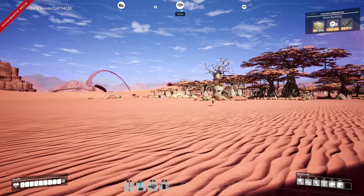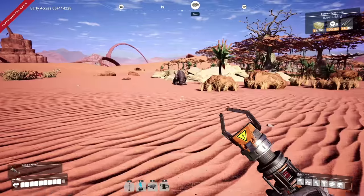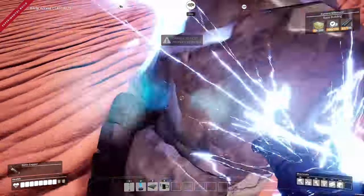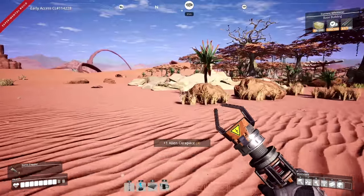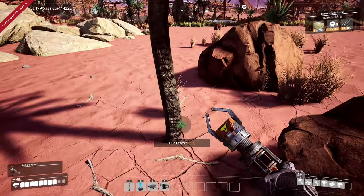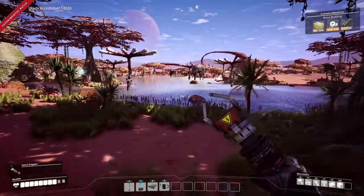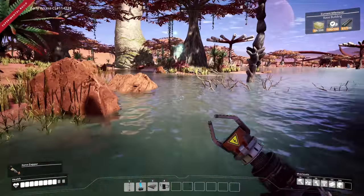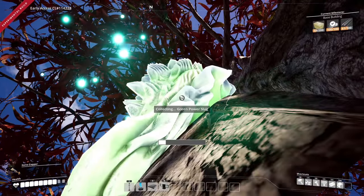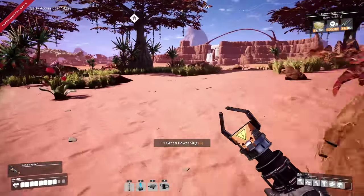Now let's use the scanner — limestone is right here, next to one of these guys. Let's get the zapper out. Hello! Hi-ya — you got me twice, that's unacceptable. We have some grass over here and water. They added pipes in this update, and some machines actually require water as an additional cooling source — pretty neat.